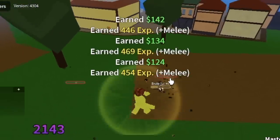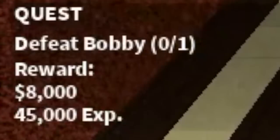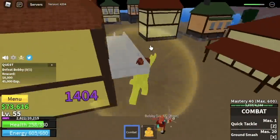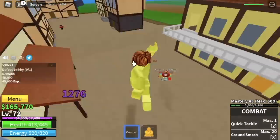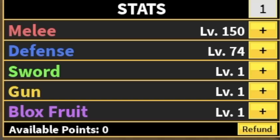Because when you reach level 55, you will unlock the boss quest — the buggy quest, or bobby quest. Some reminders, guys: with this fruit, it's okay to get hit. You have high defense and enough HP to withstand their attacks. You're gonna do server hop here until you reach level 75. After that, let's do some stat check: melee 150, defense 74.